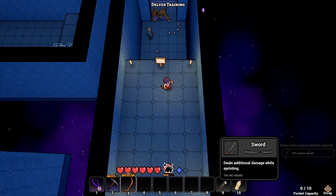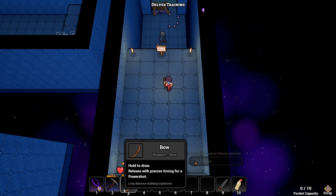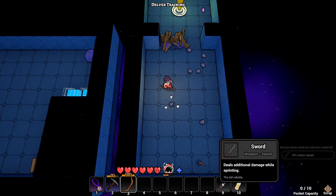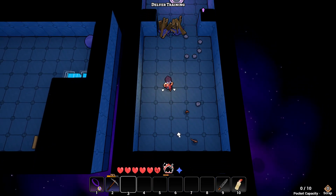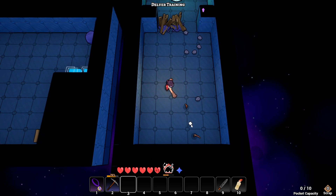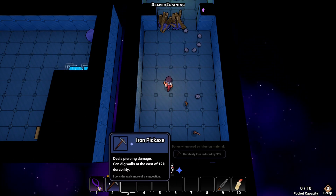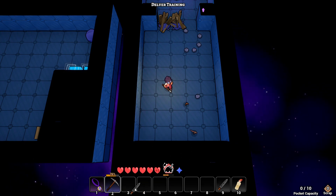Bow - hold to draw, release at precise timing for a power shot, long distance ranged implement. There's also something to the right - bonus when used as infusion material. I didn't mean to throw my bow. I defeated him by accidentally - heroically - jumping on top of him, because I would never make a mistake. This is definitely a nitpick already: it would be nice if you could activate items with a mouse click instead of always relying on the keyboard.